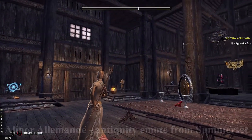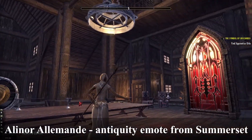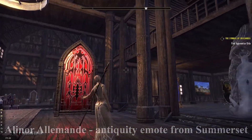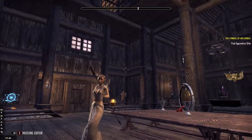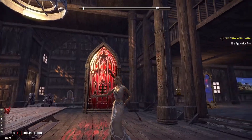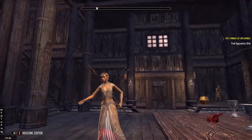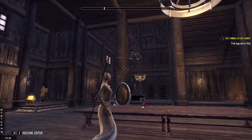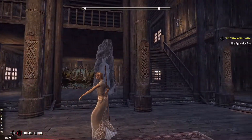My favourite part about scrying is the furniture. I have an entire house dedicated solely to the treasures I've found. I haven't gotten around to actually decorating it yet — first, I wish to find every piece of furniture there is to find. I hope you've enjoyed this video. Next time, I hope to show you how to get a companion in ESO. Thank you so much for watching. See you all later. Ciao!